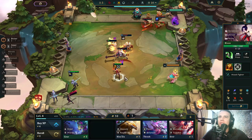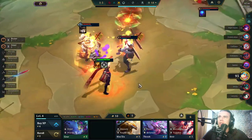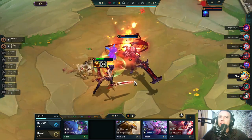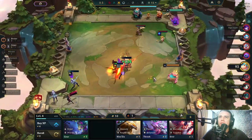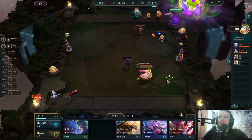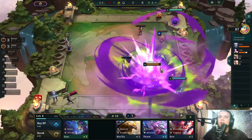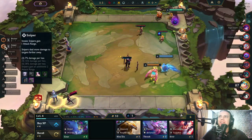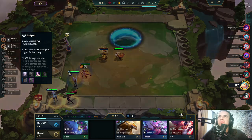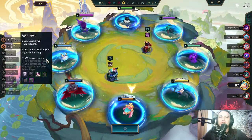Does she hit with her ult? Does she really hit the ult damage? That's a weird interaction and I really think it doesn't work — she was casting but not dealing any damage at all.